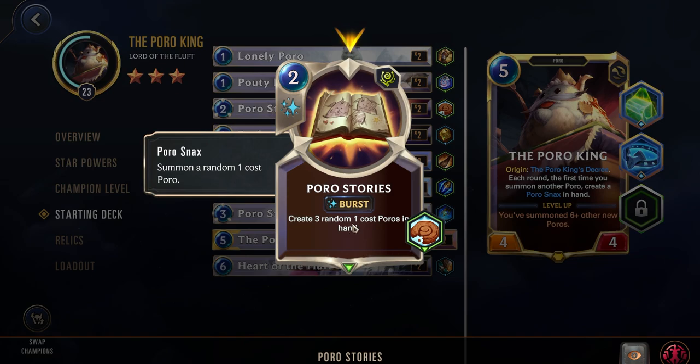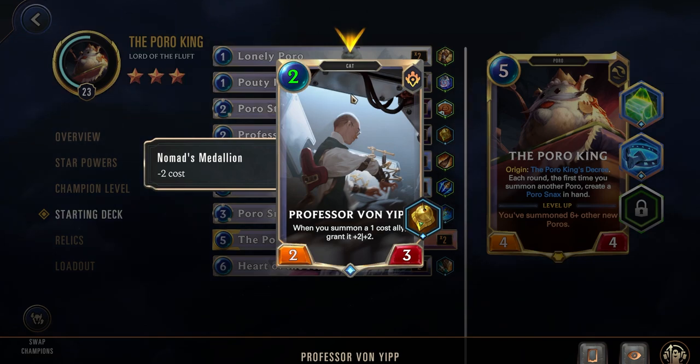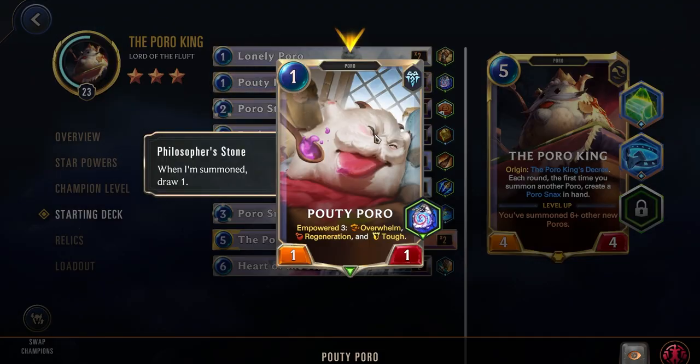Next up we have Poro Stories: a 2-cost Burst that creates 3 random 1-cost Poros in hand, and also has Poro Snacks to summon a random 1-cost Poro. Then we have Professor Von Yip. Normally a 4-cost, you often won't be able to play it because it's too slow. But when it goes down to a 2-cost with the Nomad's Medallion, which you get at level 18, it becomes very strong. It's a 2-3, and when you summon a 1-cost ally, grant it 2-2. A great combo is to get the Professor on the board, then play your Pouty Poro — he'll immediately get buffed to a 3-3, getting Overwhelm, Regen, and Tough, almost completing your star powers.